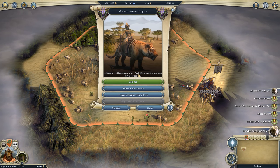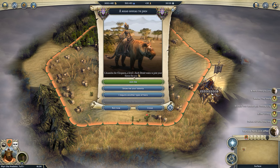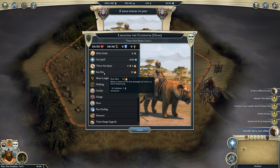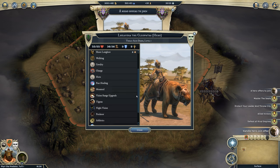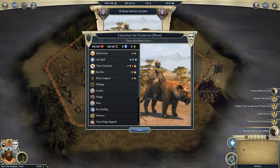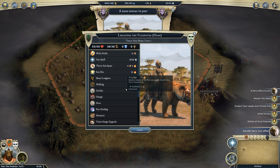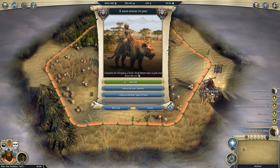Our first hero that wants to join is Leandra — she's got Sundisk! That's the ability your tier 3 Tigran unit, the sphinx, gets. In our last game we got a crazy hero first pick with Invoke Death and won our first war and were rolling from there. This lady is pretty cool — Sundisk, vision range upgrade, and she's another druid so it's thematic. We will have her.